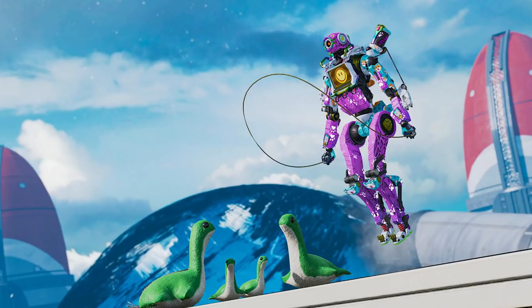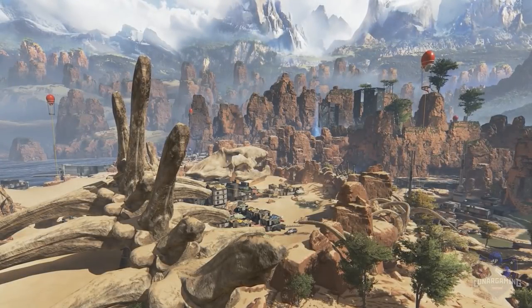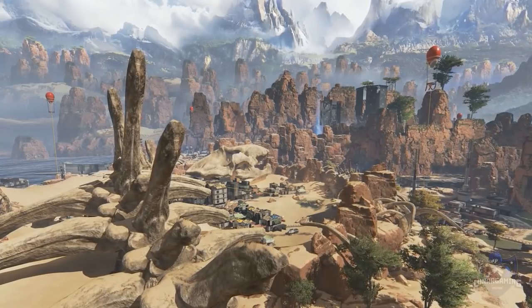Watson gets a major buff — she can now place more than one Nessie on the map at a time with her epic emote. Now 20 Nessies can be placed on the map between all the available Watsons in the game. Just a bit of fun on that one!